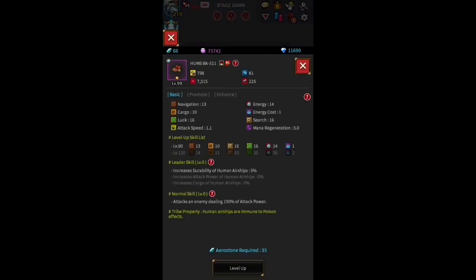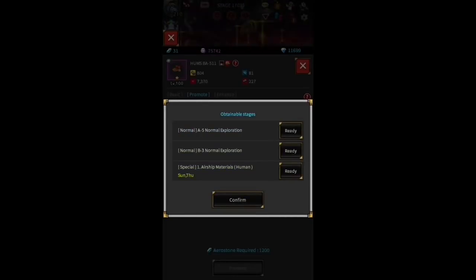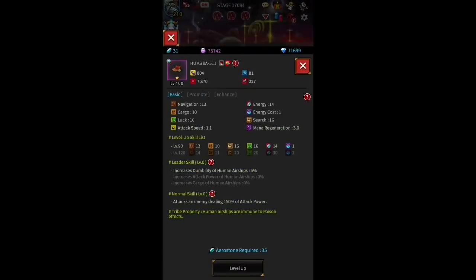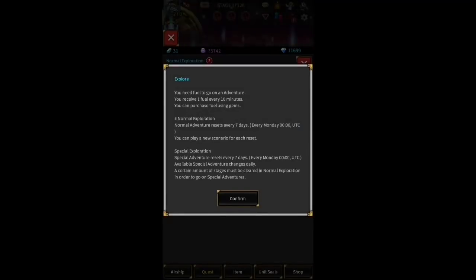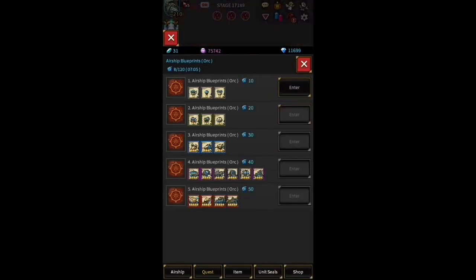Transport ships come second so you can carry all the supplies you get when you beat things, and luck third so you'd find those supplies in the first place. Those are the top three things to get when you first start this game mode. Enhancement happens when you get certain one-star ships — at first you just need a repeat of the same ship. Leadership skills also exist but they seem focused on a certain tribe, increasing attack only for humans or orcs, etc.